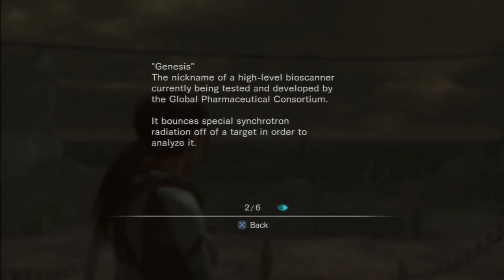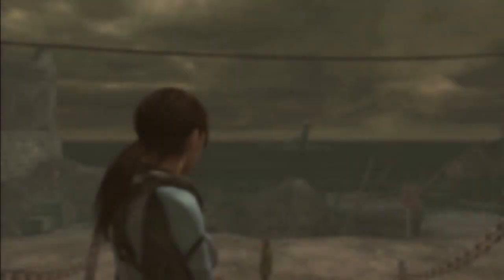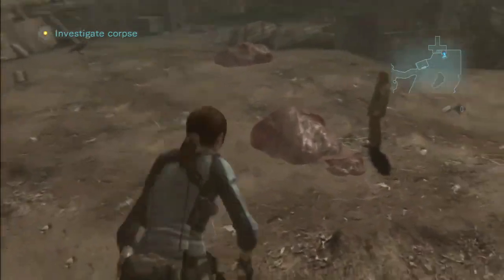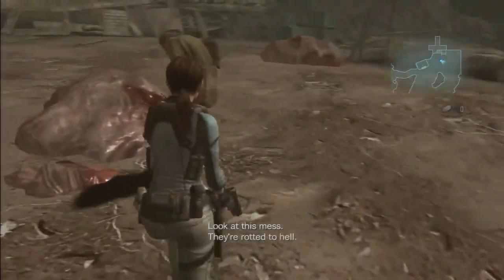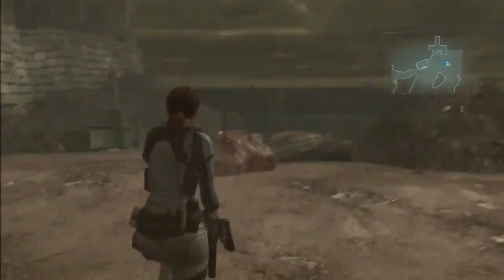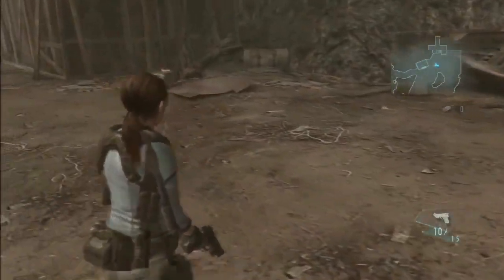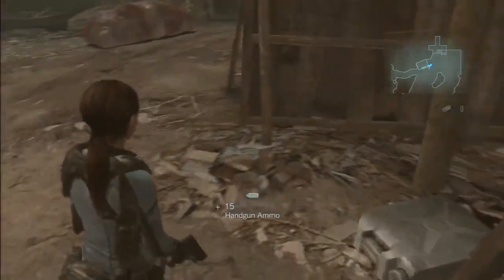Alright, Genesis manual version 1.09. Hopefully you guys paused for all that. Alright, look at this mess — they're rotted to hell. Let's go ahead and — oh, what's this right here? There we go, handgun ammo. Oh, herb right here. One second, we'll open it. I think something's jamming it.